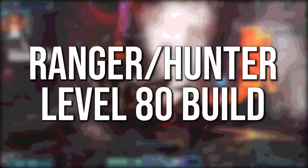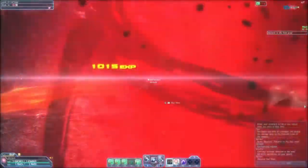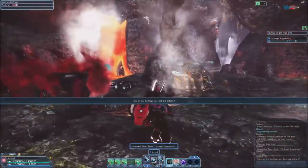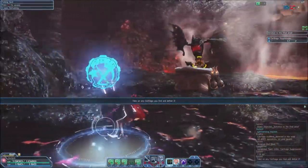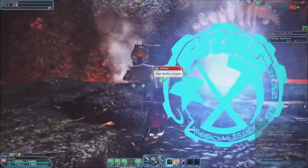The Ranger Hunter is a firearms expert who supports their team from a distance with rapid fire and explosions. They can create extra weak points on enemies, making it easier for everyone to deal massive damage. Let's take a look at their skill trees.